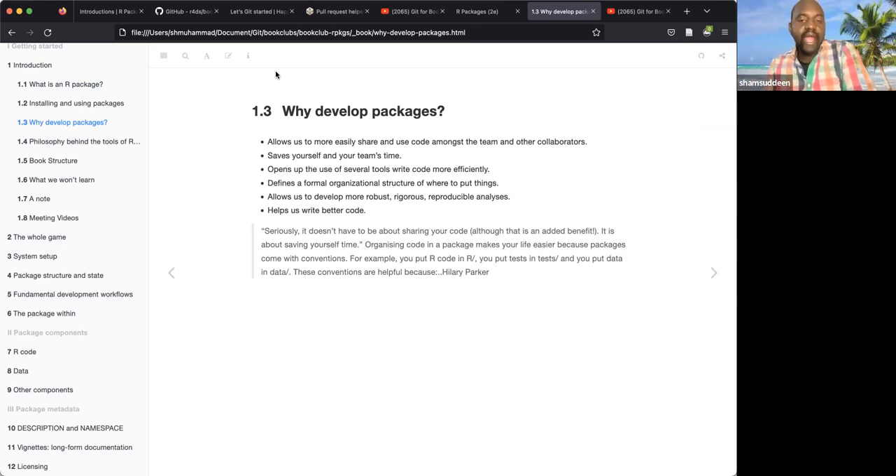Why develop a package? It allows you to easily share code with yourself and your team, saving time. For example, if I run code continuously on different datasets, it's better to package everything — if you make one change in one place it propagates everywhere through functions. Using a package forces you to use more robust, rigorous, reproducible structure. As Hilary Parker says in the book, it's not just about sharing code — it saves yourself time too.